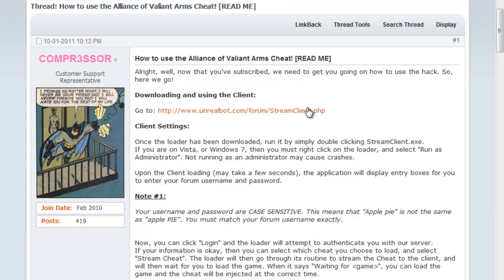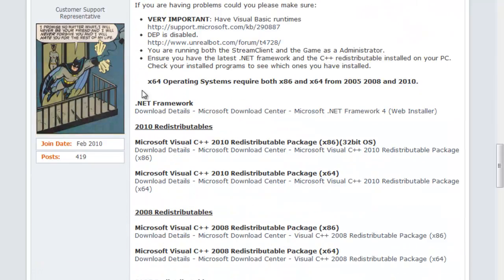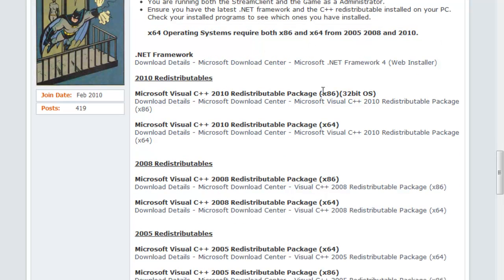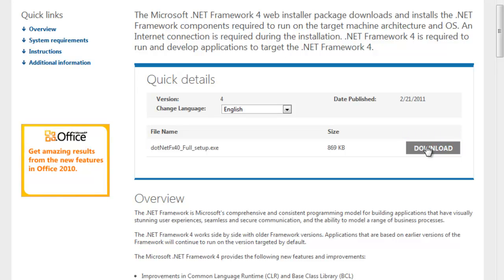You've already downloaded the bot — we saw that in step one. You're going to scroll down until you get to the second post by Compressor. For a 64-bit operating system, you have to install them all. If you're on 32-bit, then you just do the ones that say 86. You're going to click each one, go to their website, and download the ones that apply to you.